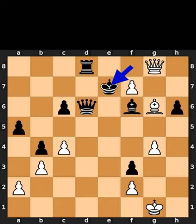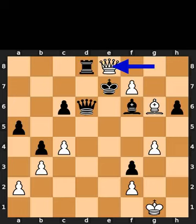Black plays king to e7. White plays queen to e8, check. Black takes the queen on e8 using the rook. White takes the rook on e8, promoting to a queen. Checkmate.